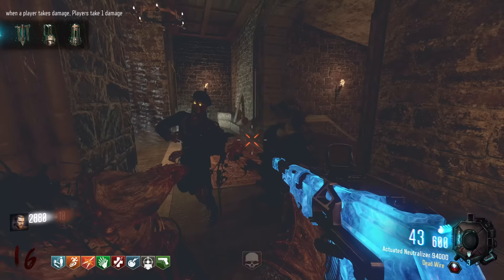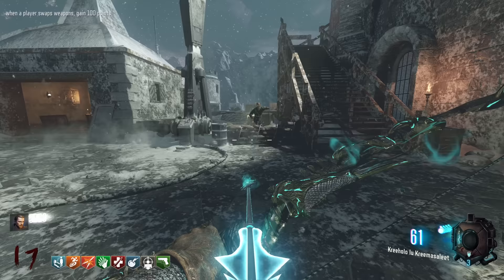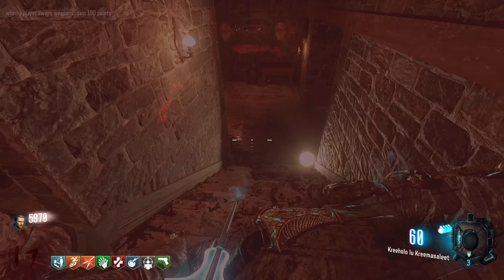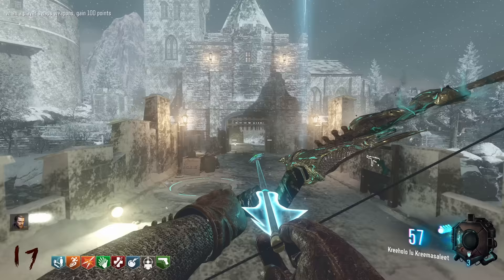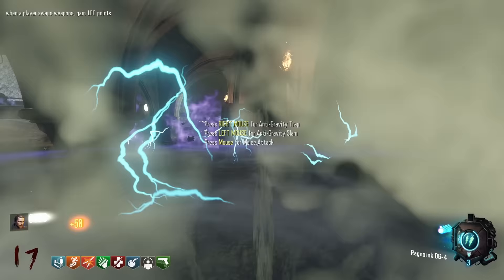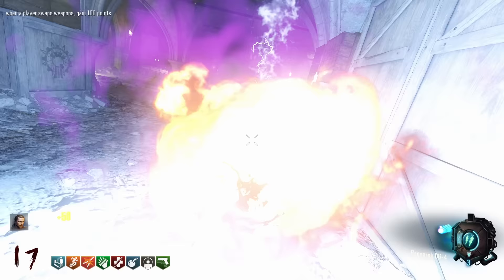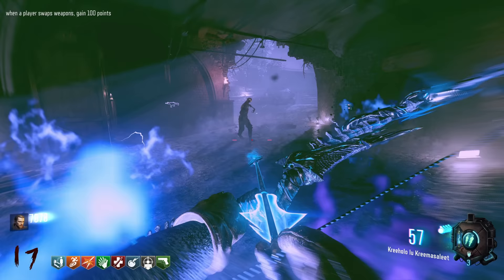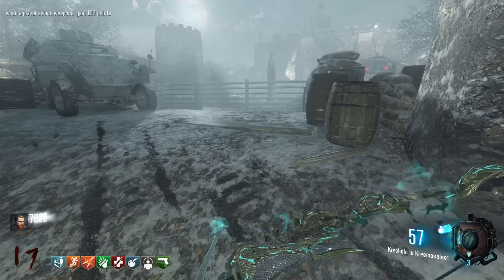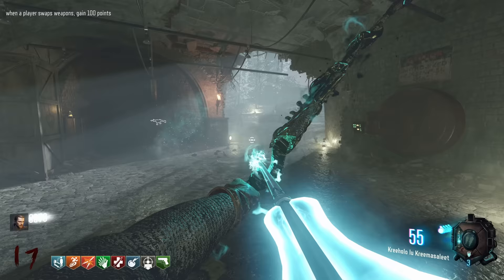Insta-kills, spray and pray. When a player swaps weapons, gain 100 points - let's go! We can open up this landing pad, which makes things much easier. Built the DG4 in the Origins Church - and let's use it straight away. One of the coolest wonder weapons of all time. You just feel so powerful - and the fact you can place it down creating a gravitational field you can stand in and be defended is very, very neat. Definitely one of the better specialist weapons. I think the best is the Skull of Nan Sapwe from Zetsubou No Shima, but the Gauntlet from Gorod was also really cool.